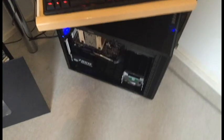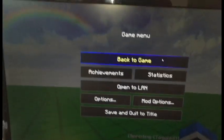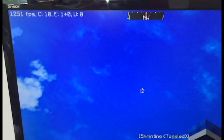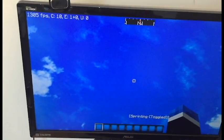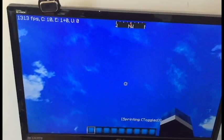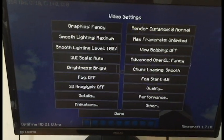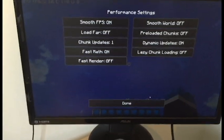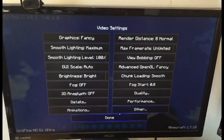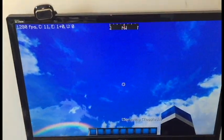A tip for anyone changing a motherboard: always download the motherboard drivers before you switch out the old one, because we couldn't boot Windows since the new drivers weren't there. As you guys can see here, I've got Minecraft open - let's see exactly how good my FPS is. Everything is on max settings and we're pretty much getting about 1300 FPS. That is crazy! Pretty much everything is maxed out except the render distance is set to 8.